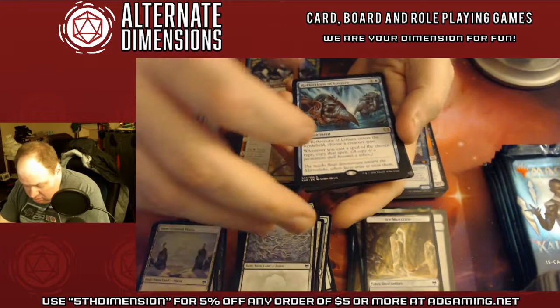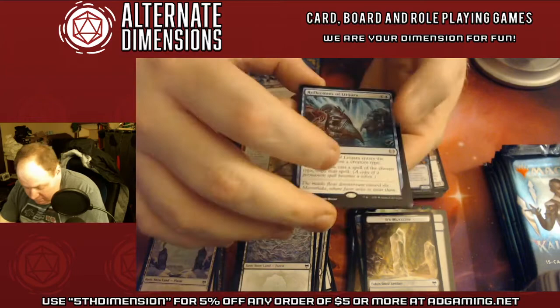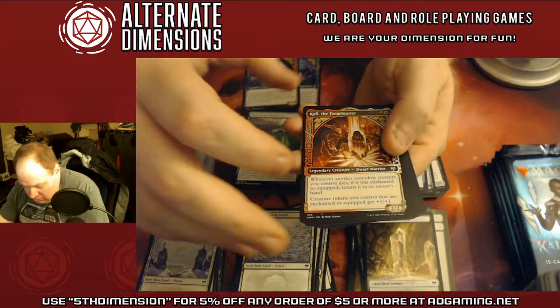Beautiful forest. Reflections of Littjara — yes, this card is ridiculous. Path of the World Tree, Valkyrie Sword, and Korvald the Forge Master.